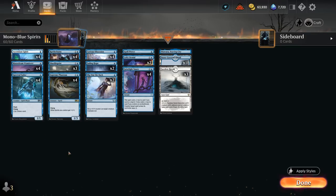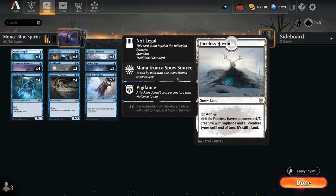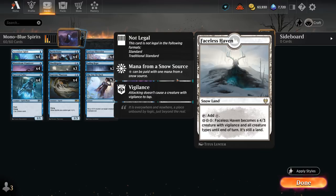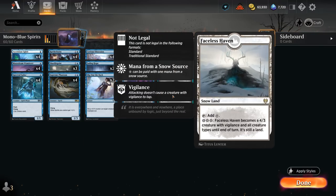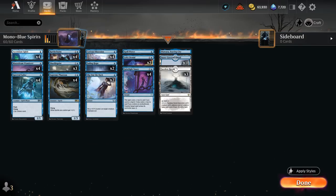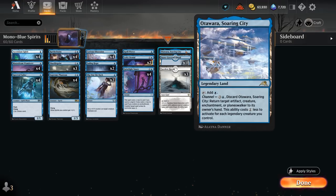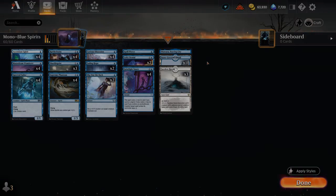Our mana base includes 18 Snow-Covered Islands and 3 copies of Faceless Haven — a payoff for the Snowlands as a 4/3 with all creature types, including Spirit, so it gets pumped by Supreme Phantom. We can attack with it and still tap down an opposing blocker using Shackle Geist's ability, so Vigilance comes in handy. We also have 1 copy of Soaring City as an extra bounce spell. That's our deck — now let's jump into some games.